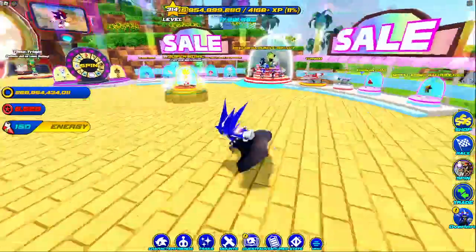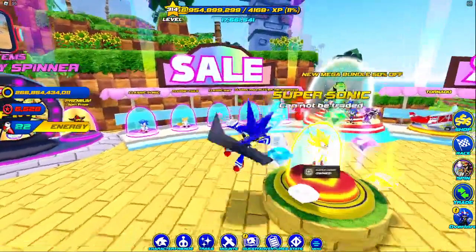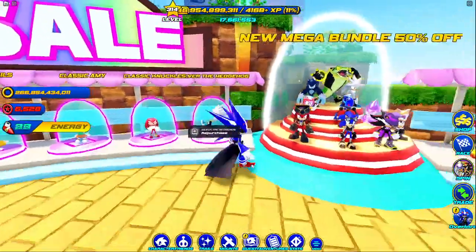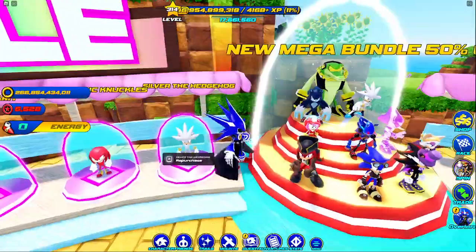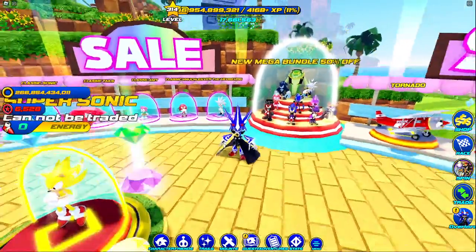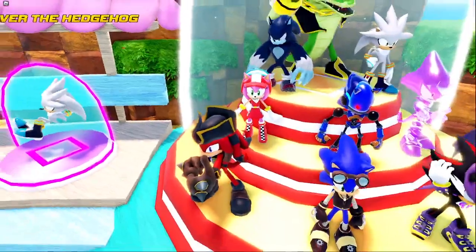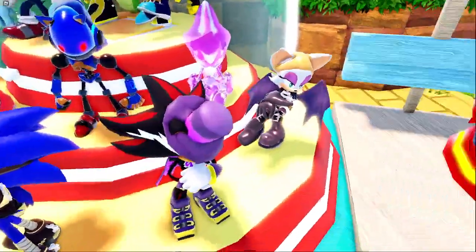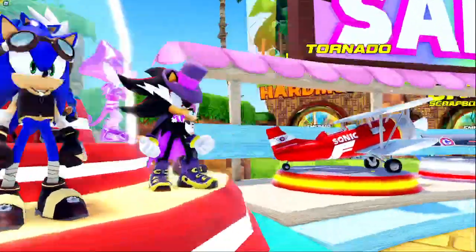We have Super Sonic on sale, which is pretty cool — he can't be traded, which is actually true. Then we've got Classic Sonic, Classic Tails, Classic Amy, Classic Knuckles, Silver, and Gold Style. Then there's the new super duper mega bundle, which consists of Gold Style, Vector, Werehog, Silver, Race Suit Amy, Chaos Sonic, Invisible SBO, Baton Rouge, and Vampire Shadow — kind of an odd one, but still pretty good.